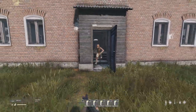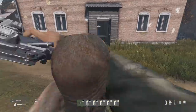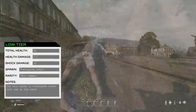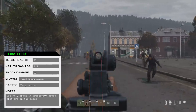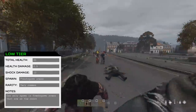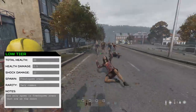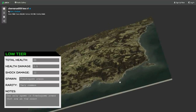In patch 1.12 all infected had the exact same health — 100 — but in this patch the Low Tier Infected type has 85 health. They also inflict less damage than last patch, making them easier to deal with, but will still knock you unconscious in 8 hits if you're not careful. Low Tier Zombies only spawn in towns that Fresh Spawns spawn in on the coast, so Cherno, Electro, Kami, and Berezino for example.